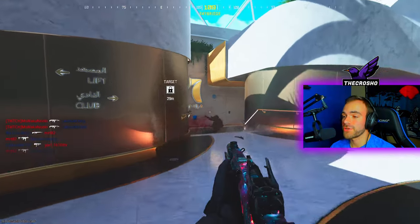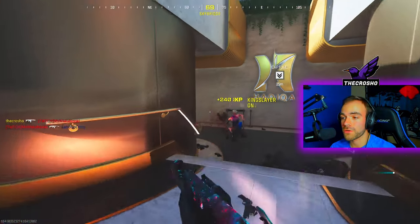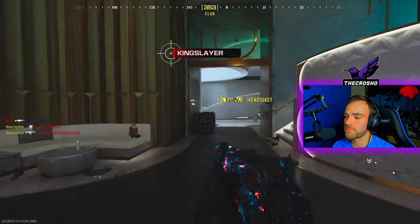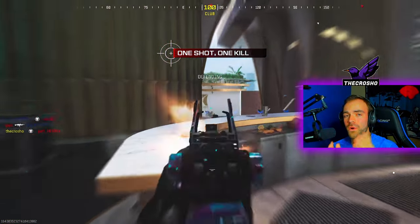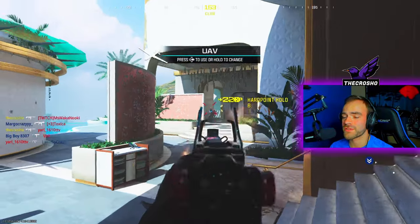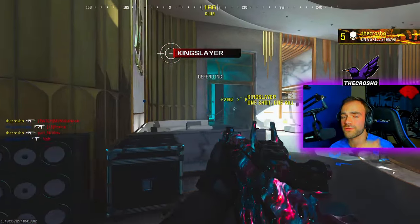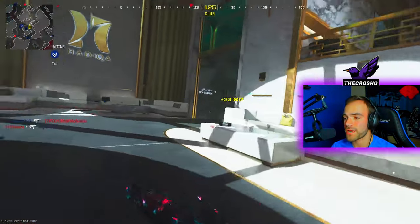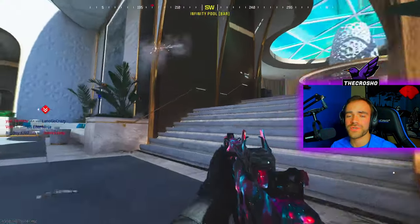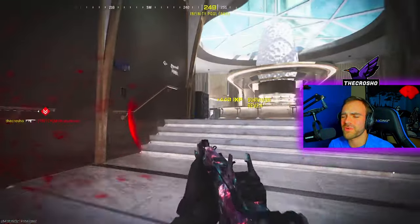Strategy time: you should be playing hardcore small map mosh pit. Don't play Six Star — it's a little too big for one single game. Walk around the map as much as you can, really work on centering your line of sight when trying to quick scope. Shoot as you're aiming in — you're not going to be perfect, you will miss. Quick scoping isn't easy, especially with an LMG.